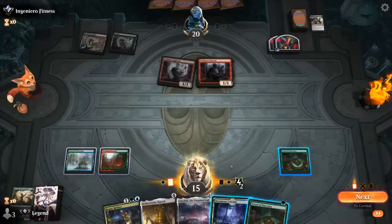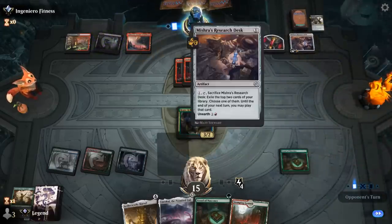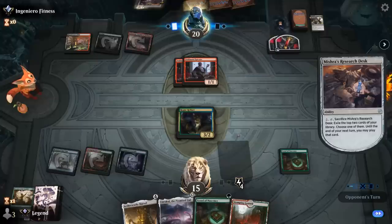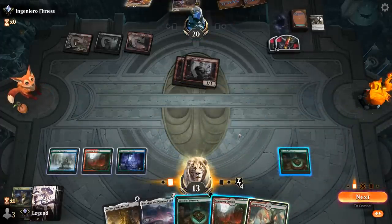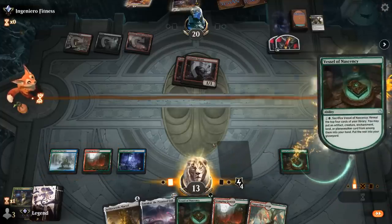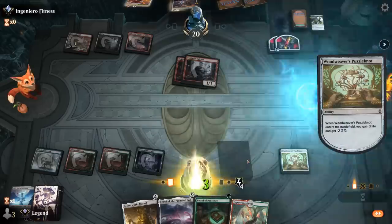We could sack Vessel, play another one, or just play Rogue Refiner to hold off the attackers — we need two more energy. Opponent has a Research Desk finding Devil and Dispute, then another Fatal Push kills Rogue Refiner. We play Marvel and then sack Vessel, finding Puzzlenot — perfect. We play Puzzlenot to gain three life and have enough energy to activate Marvel next turn.